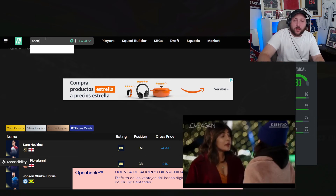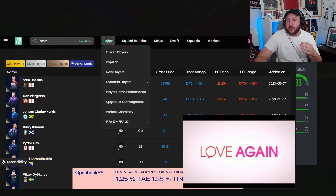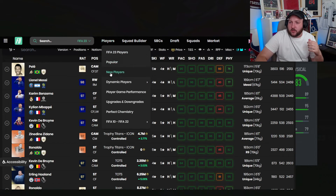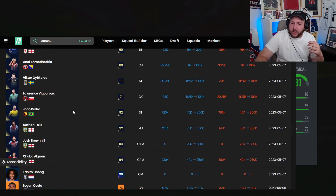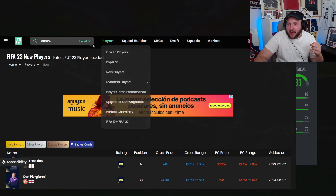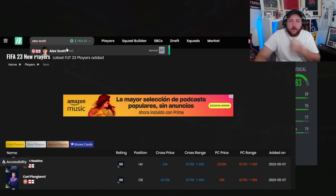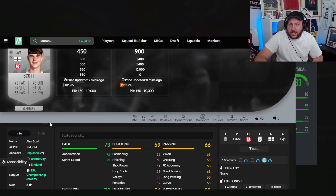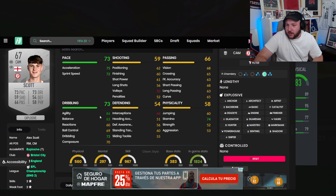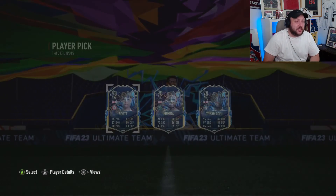Especially if we get objectives needing English or EFL player goals, he's gonna be really useful. But for me personally, I'm gonna take Alex Scott - he just looks ridiculous, too good to turn down. Especially being in the Championship with the Chong card that's just come out - there's a nice link there. Let me know in the comments who you're gonna take. I think Scott is the one to go for. He's not in Footbind yet, so we won't know about chem styles until a bit later.